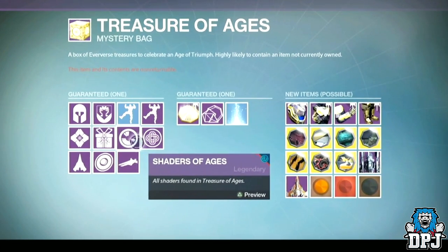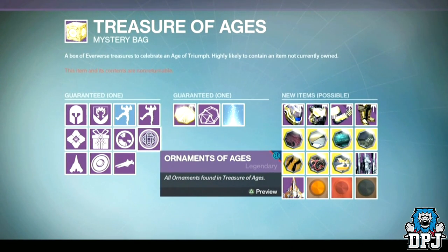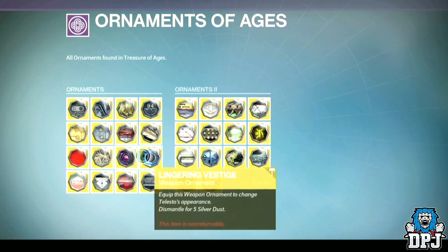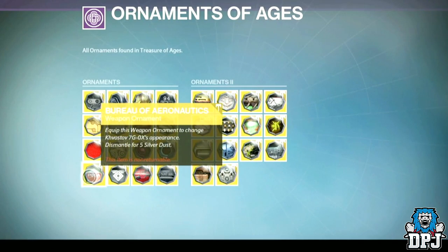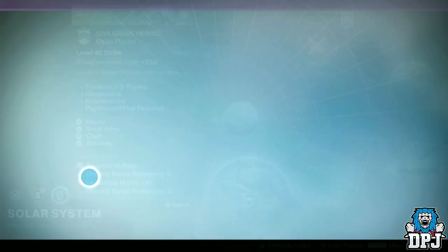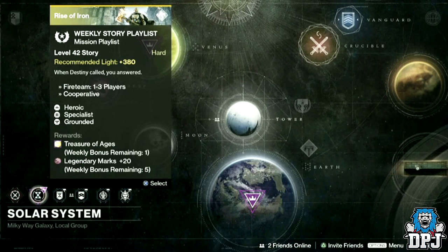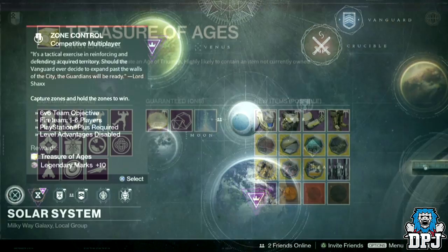Those are the contents of these new packages. We can see that the first two sections are guaranteed items from this package, but all the new stuff there's only a chance it will drop - not a guarantee. So how do we obtain them? There are two ways: grind or pay. To grind for them, you'll have to complete three of the featured activities within the weekly rituals. You get one per week from the SRL Crisis Heroic playlist, one from the weekly story playlist, and another from the featured weekly Crucible playlist. You can only obtain three per week across all three of your characters.